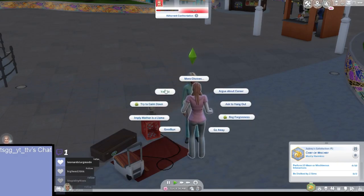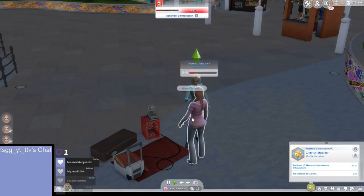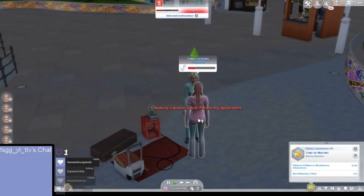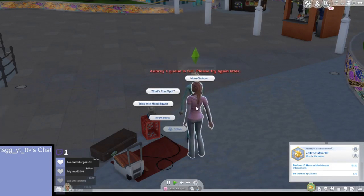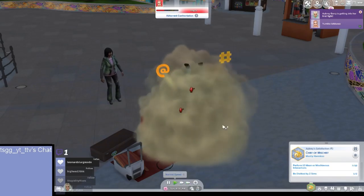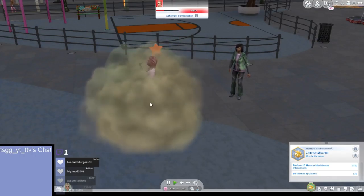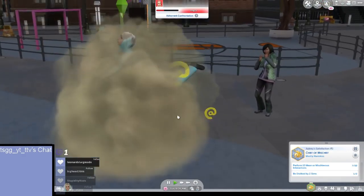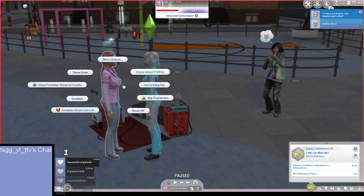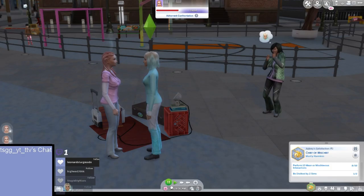We're going to mock her outfit, yell at her, and I need to say 'your mother is a llama.' Let's try to fight her — I want to fight! It looks like I'm winning... yes! I won! Now I'm going to shout at her again, yell, scare her, and then say bye.